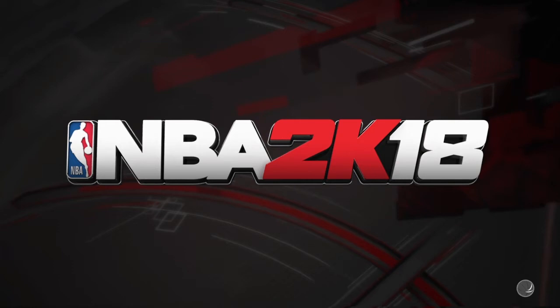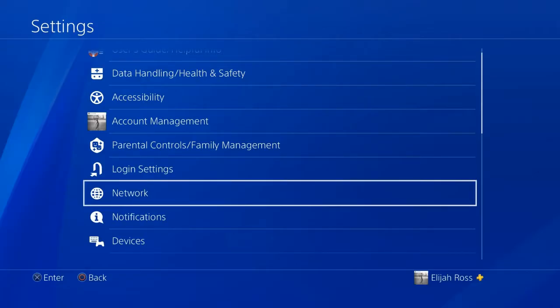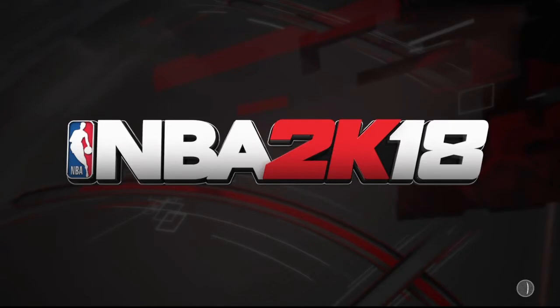You got to test your network connection. Hit network, press X on network, then click on connect to the internet — click it off, then click it back on. Then you're going to load back up on whatever player you're trying to get the animations on. This is a simple glitch.